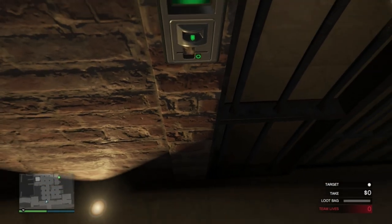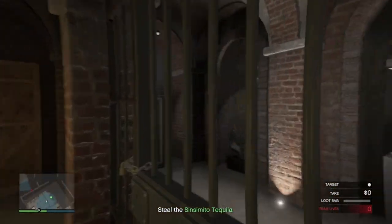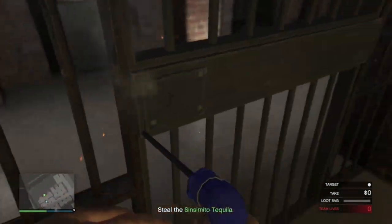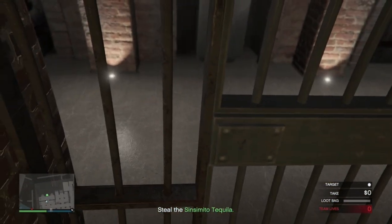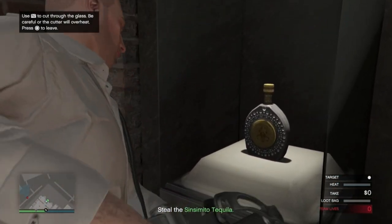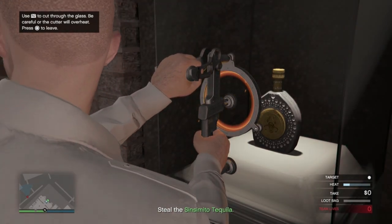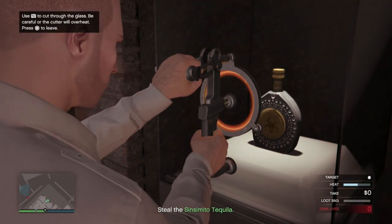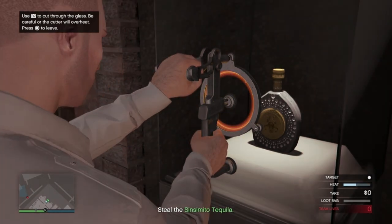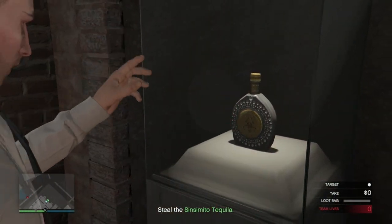Strafing right and then jumping up the stairs. Four spins on the plasma cutter, and the tequila is mine.